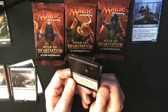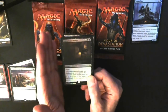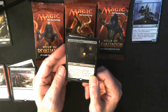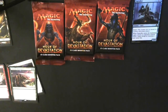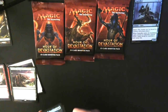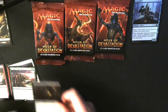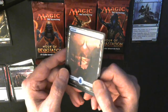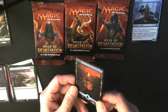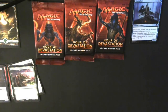A foil Apocalypse Demon — I could definitely play this one. Its power and toughness are each equal to the number of cards in your graveyard, and it costs six mana. Looking at it on the computer screen I can confirm it's a foil — a very subtle foil but it is one. And I got a full-art foil land — very happy about that!